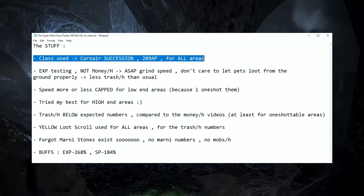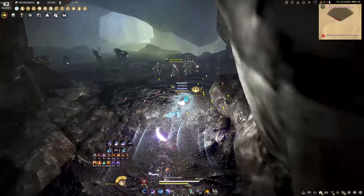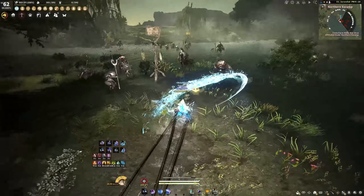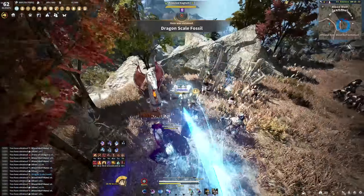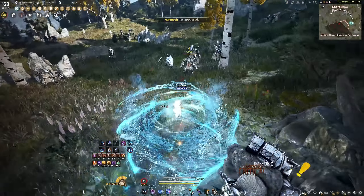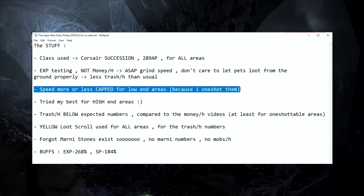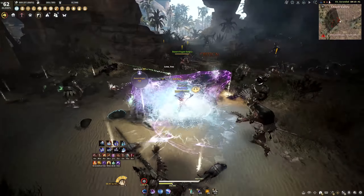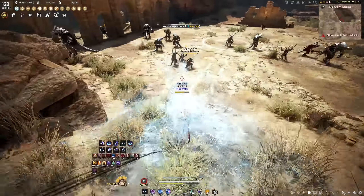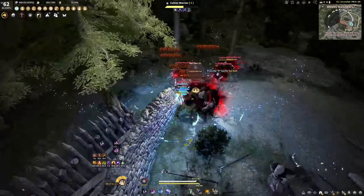First, but funny enough not the most important one — this is the class I used for every single area tested: Corsair Succession with 290-ish AP. That includes the Valencia areas, the one-shotables, including Sulfur Mines and Pilaco Jail, which for me are one-shotables, but also the high-end ones. I wanted to stress the point that this is experience testing and not money per hour. My main goal was to squeeze as much experience as I can from the areas, which means I physically tried to grind as fast as my class allows me. For areas like Valencia, I legit cannot grind any faster — I believe the experience is more or less capped because the only way to grind faster is to pick a different class that physically moves faster from pack to pack. On the other hand, you have the high-end areas where there's obviously room for improvement — if I had more AP I could grind those slightly faster.